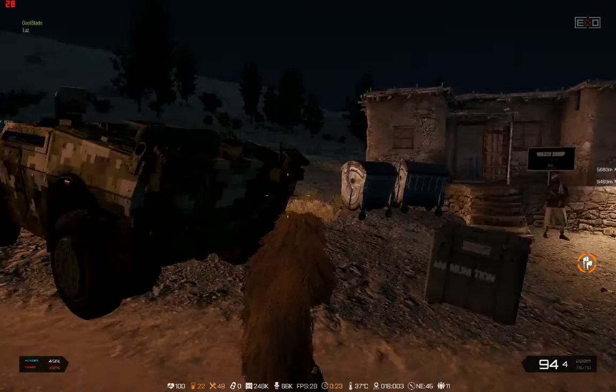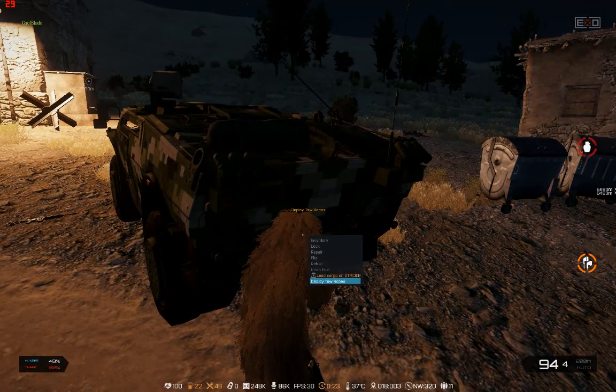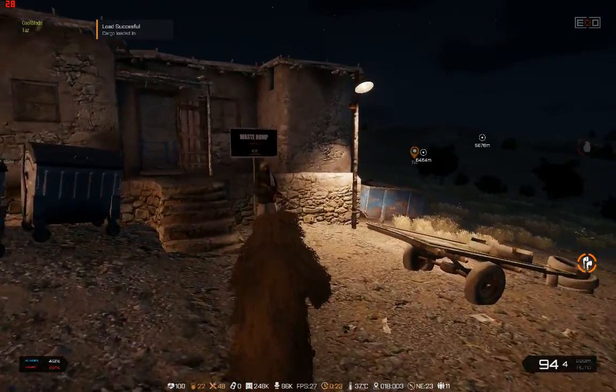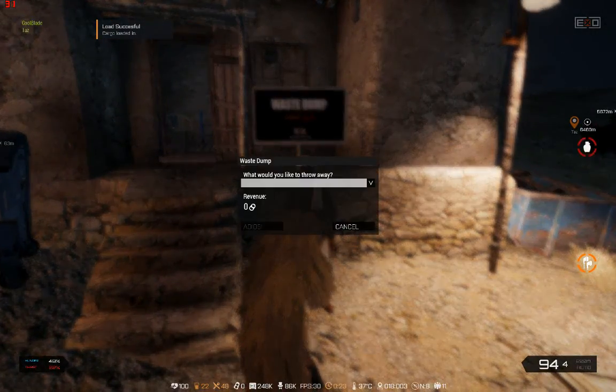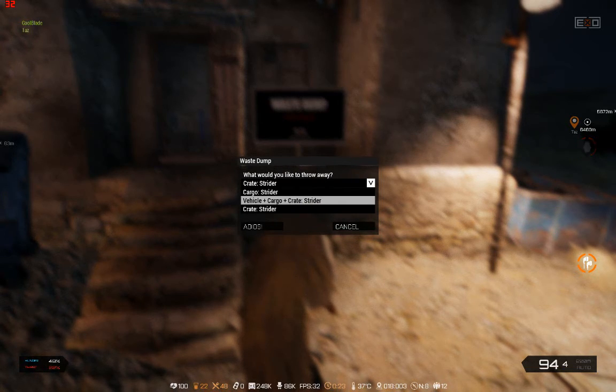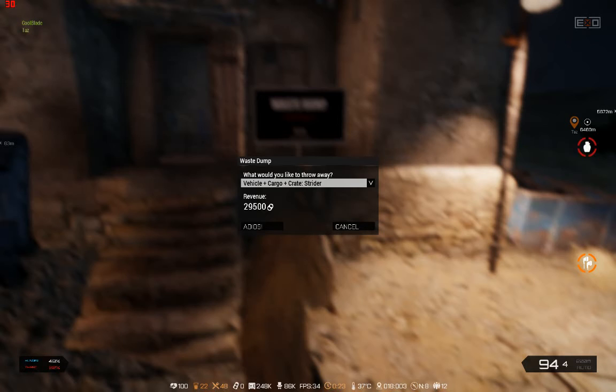I try to sell the crate and it will not work. So I put it in the strider, I go over here and it says zero pop tabs. So I said, okay, let's see if it registers the crate, strider, and vehicle.